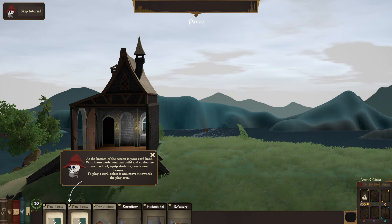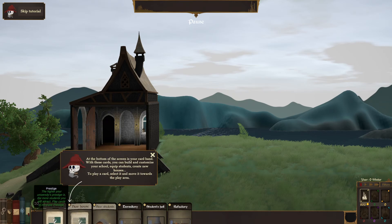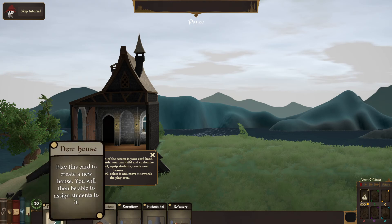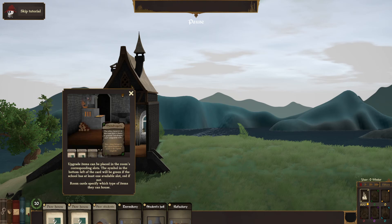At the bottom of the screen is your card hand — with these cards you can build and customize your school, equip students, and create new houses. To play a card, select it and move it toward the play area. When placing a building card, the room's access points are shown — left, right, or stairs to access other floors. Rooms may vary in dimension and access points, so be careful not to block anything. Access points are shown in blue on the card's illustration. Right-click switches between text and illustration.